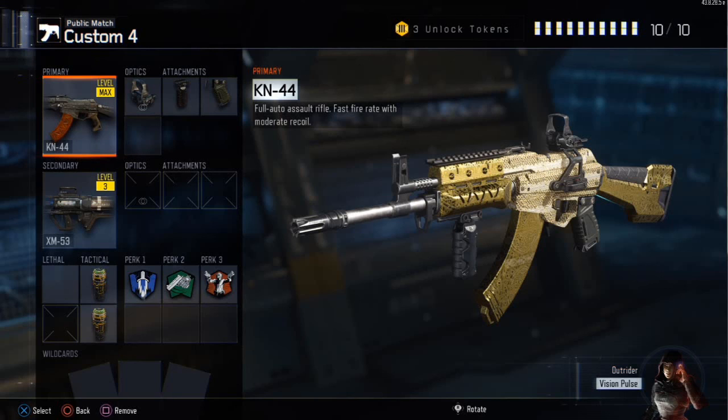I have no lethals but I do have two tacticals — this is just to fill slots up. For perk 1 I have Afterburner. Once you unlock Perk 1 Greed, make sure you put on Blind Eye as well so you can't get killed by air support and can shoot down streaks with the rocket launcher while not being seen.